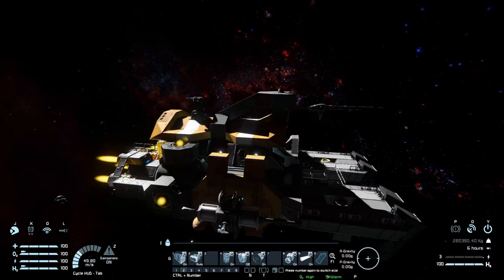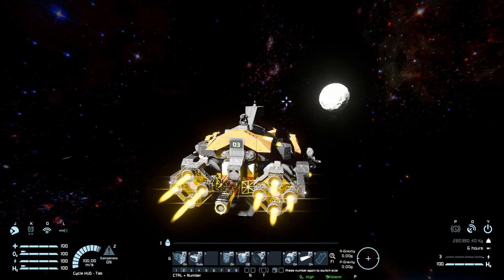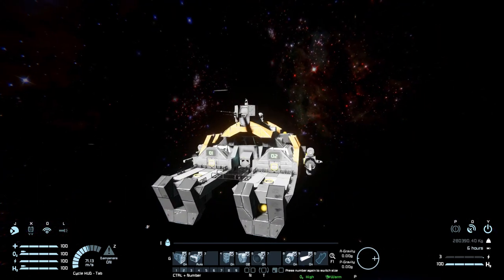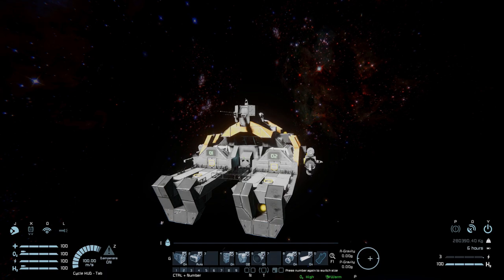And that is pretty much it for the Undertow Mining Barge. It's a lovely little utility ship if you wish to download it and play around with it in your world. It will be very useful for small mining ships with limited capacity, so there will be a link to it in the description below. I highly recommend you do, and I'll be back with another video some point soon. Bye bye.